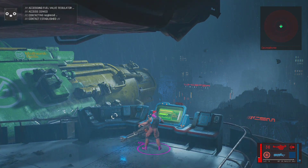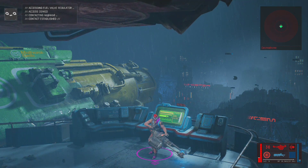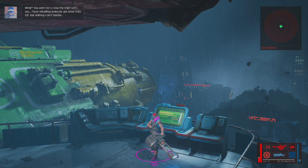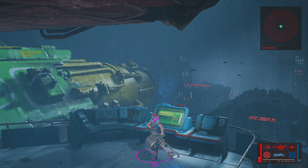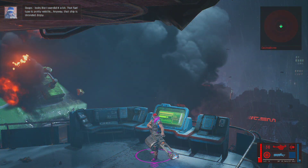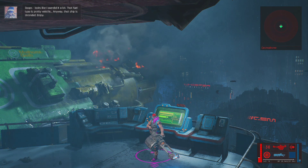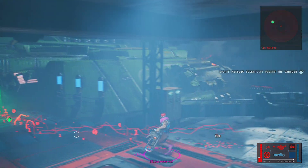Hacking sequence: accessed a fuel valve regulator, contacted Doghead. Those fueling protocols had some thick ICE, but nothing I can't handle. Looks like I overdid it — that fuel type was pretty volatile. The ship is stranded. Job's done, I guess.